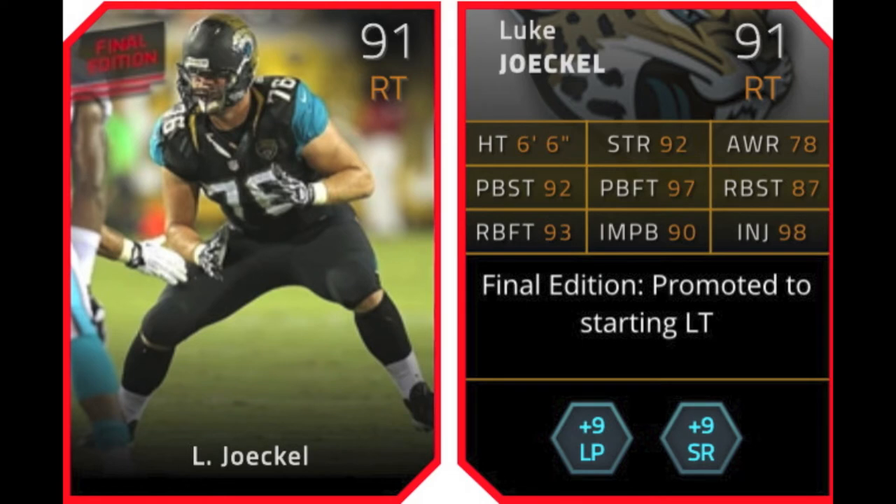Starting out, we got 91 overall right tackle Luke Jokel. He gives plus 9 to long pass and plus 9 to speed run chemistries. He was promoted to starting left tackle — that is their reasoning for giving him a Final Edition card.